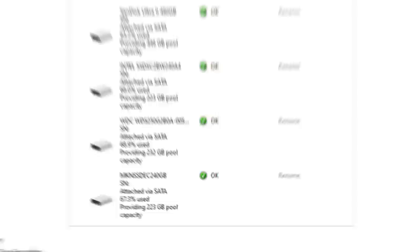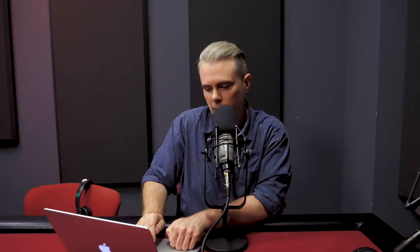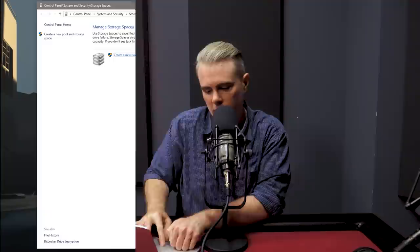But it's really nice — I've got all these little drives that I just jammed together into one big drive that is well over a terabyte, which is plenty of space for a lot of today's big games. To set this up for yourself, just pull up the start menu and type Storage Spaces and it will take you right to the control panel.